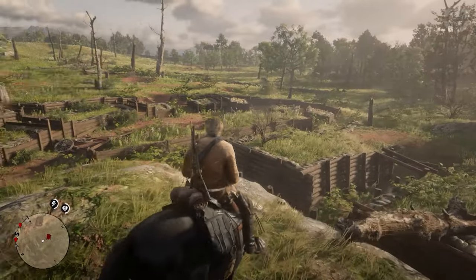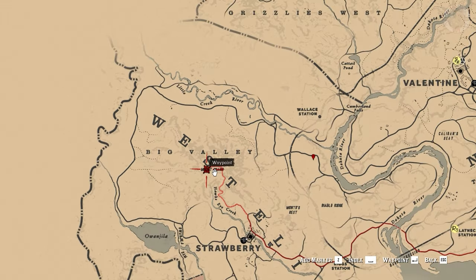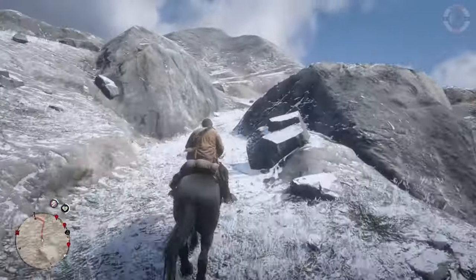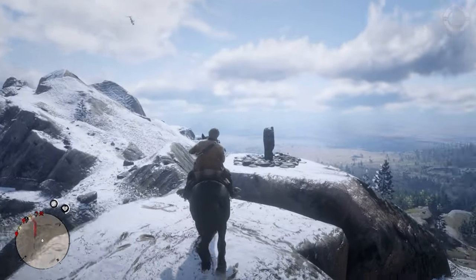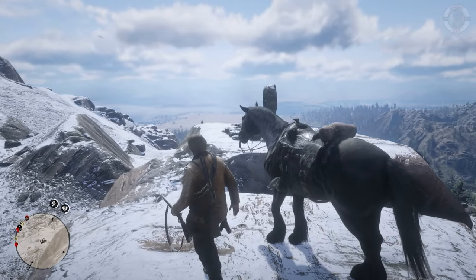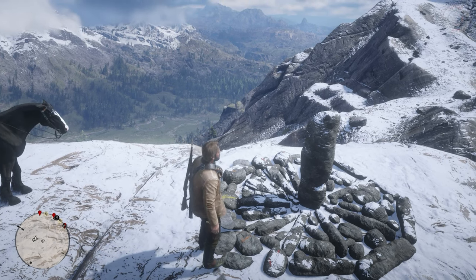Now we can ride towards Mount Shan, which is towards the west — the closest location could be Strawberry. Ride towards Mount Shan and there will be a rock — a pile of rocks all the way up. It's quite a ride to collect all the maps, going from south to north, north to west, and west to east. Here we are at Mount Shan. Get down and there will be a rock with a yellow arrow marker. Just beside that you will get a prompt to inspect. Once you do it — six gold bars, finished!